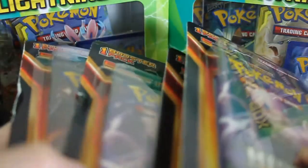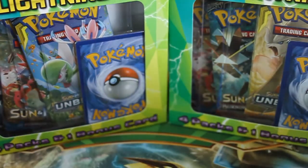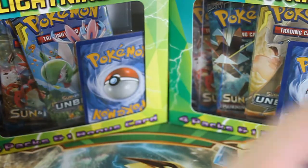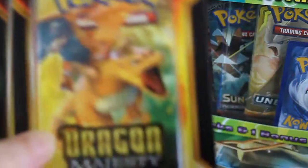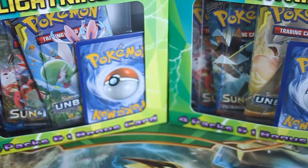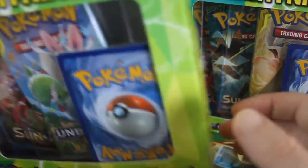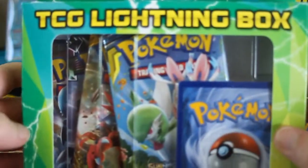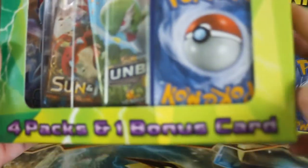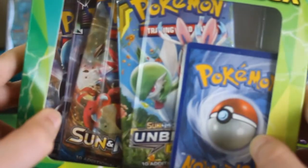I'm actually going to open those up out of the packaging and open those packs. I'm not going to keep those sealed, but I think it's a good idea to just open the third-party packaging because it really doesn't add a lot of value. It would be different if it was an official sealed blister. Something I found in a Walgreens was this four-pack with a bonus card — it has Steam Siege, I think Celestial Storm, Sun and Moon Base, and Unbroken Bonds.